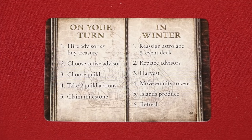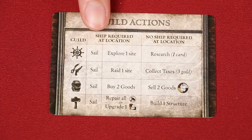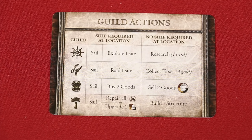Now we come to the hire a guild step. On the other side of your player aid, you'll see 4 guilds listed and 3 actions that each provide. In this step, you'll choose a single guild and then you may perform up to 2 of their actions, in any order, but you may not choose to perform the same action twice. No matter which guild you choose, each provides the option to take a sail action, so let's go over that one first.